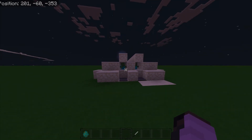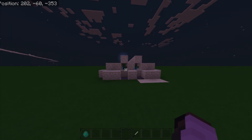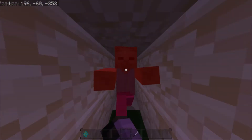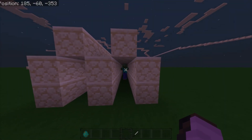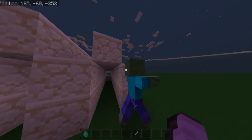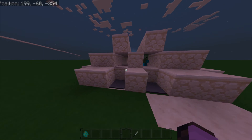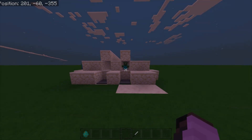I'm currently in creative mode, so I will go into survival and test it again. But if I just walk at this zombie, as you can see I just end up walking straight through him and then he comes and attacks me. If I'm in survival for instance, it's just not a good situation because you're being attacked by a zombie and you just walk straight through him.